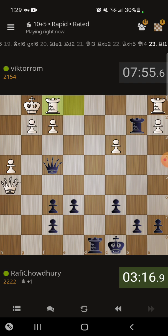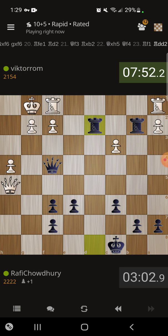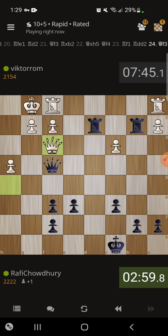Now f2 is under pressure and he has to become passive to protect it. If Rd2 then Qxf7, Rxf2, queen check, king here — king can always hide on b6 I believe. I think I can go for it because I always have the hiding spot on b6. With this move I could take the pawn, trade queens, and play Rc3 — that's definitely a way to win.